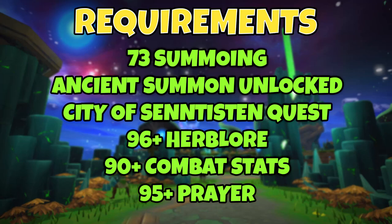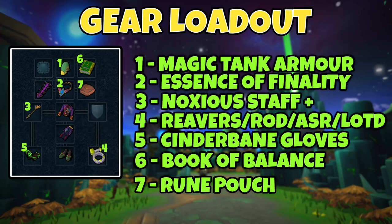Finally, 95+ Prayer so that you have access to Soul Split and the damaging prayers. The Tier 99 damaging prayers are best in slot, but the regular ones work perfectly fine. Now let's look at the gear loadout. The most important thing is that you need magic tank armor — do not use magic damaging armor, because it will make one of the spells redundant. The new spell allows you to mitigate a ton of damage, but you need to wear magic armor for it to work.